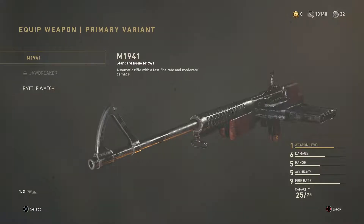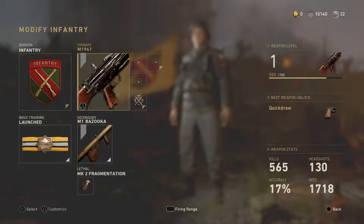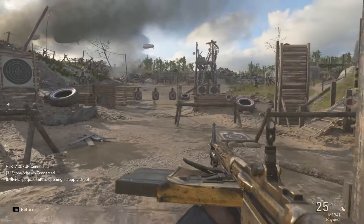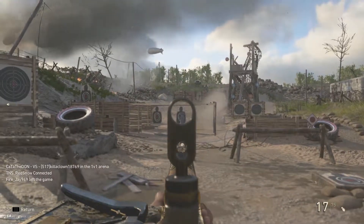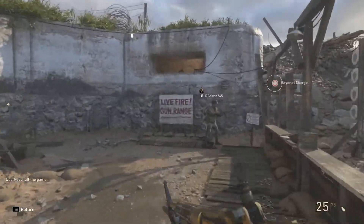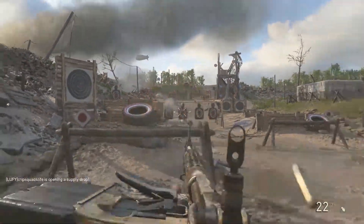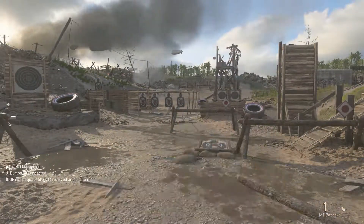I'm going to change this to the M1941 and we'll put it on this one because it looks good. There it is — this is the M1941 gold. It's not maxed prestige because I didn't prestige this gun when I was working on it. This is the first gun I got gold and I didn't prestige it as I was going, so I kind of forgot to get it maxed level. I'm going to have to work on that later on.